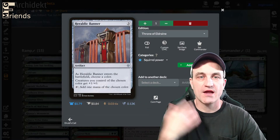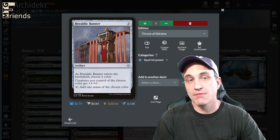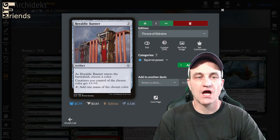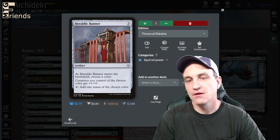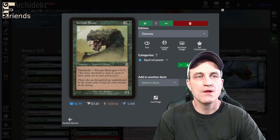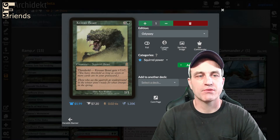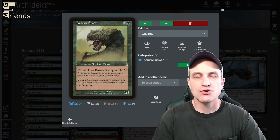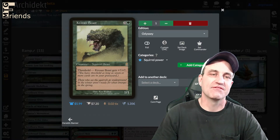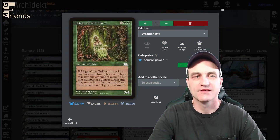Heraldic Banner — great for any tribal-ish decks, especially mono color. Add 1 mana of the chosen color — green in this case — and all your creatures get +1. Plus you can tap it for 1 mana. Krosan Beast has Threshold — it gets +7/+7 if you have 7 cards in your graveyard, making this thing an 8/8 instead of a 1/1. And I love that it's a squirrel — that's hilarious.